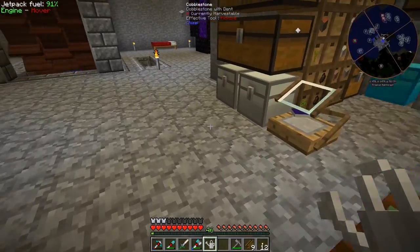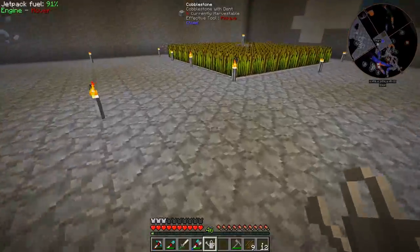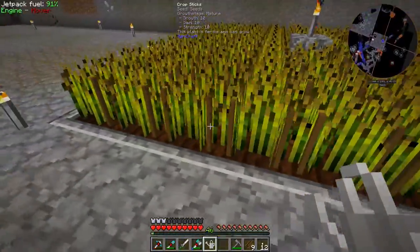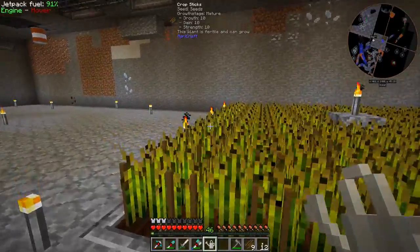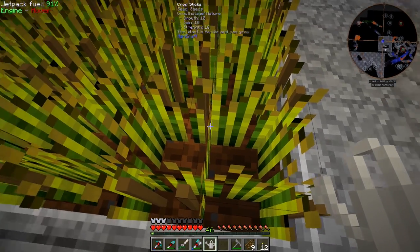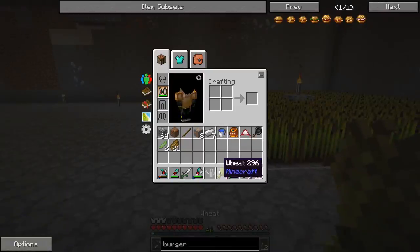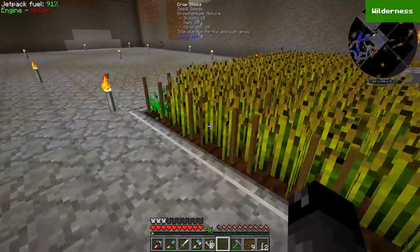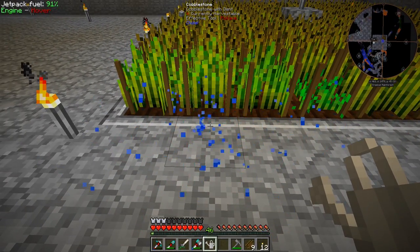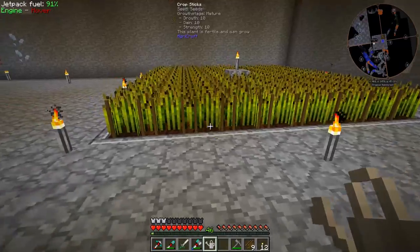I've actually already done this a little bit, not with soybeans but with wheat. Let's come down here — I have a full wheat field. It's nine by nine, which is how far a source block of water in the center hydrates farmland — four blocks away in every direction. All of these show on the tooltip: growth 10, gain 10, strength 10. So each one of these, when I harvest, will produce four pieces of wheat. You just right-click them, you don't have to replant, and you can use your watering can — these things just grow stupidly fast.